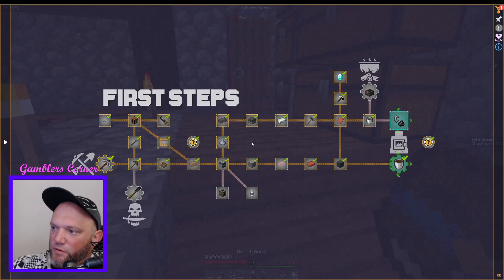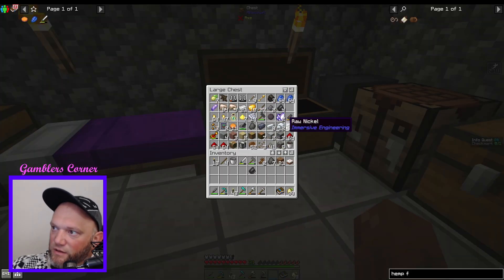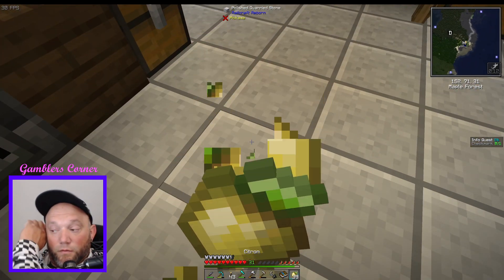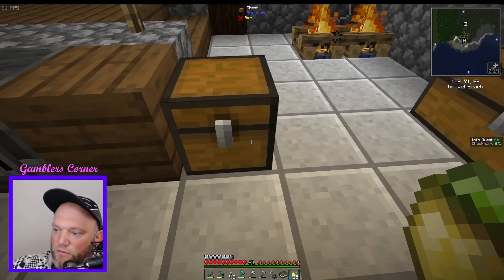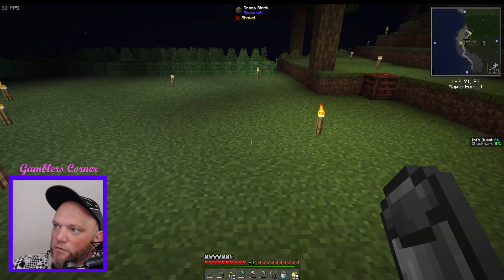It might actually be flint and steel for the Nether portal. One flint and one steel — and yes, it does make flint and steel, so that's the correct recipe. Now we just need to get some obsidian. I've got my bucket and we'll head downstairs to the underground area I've been exploring.